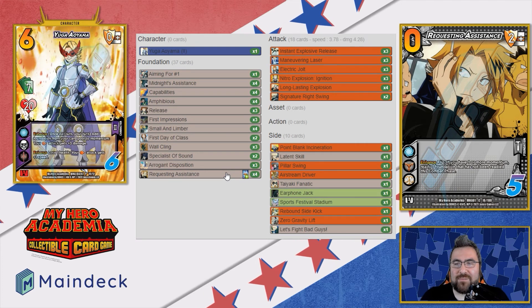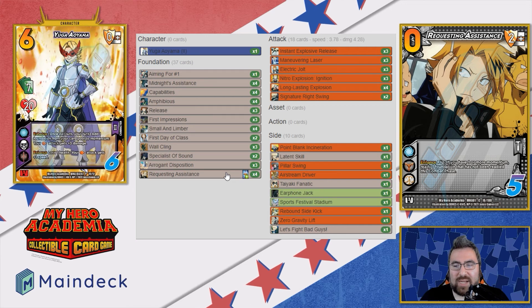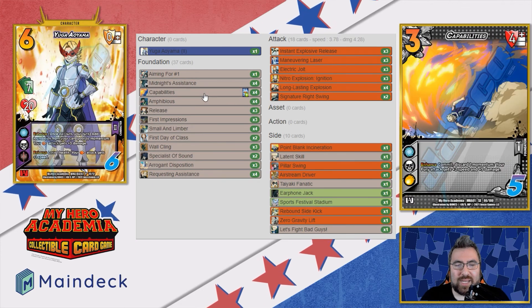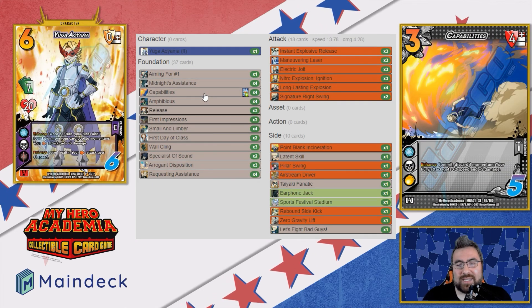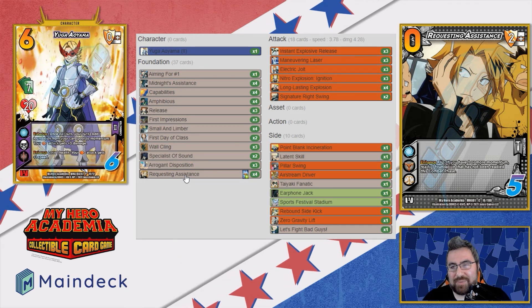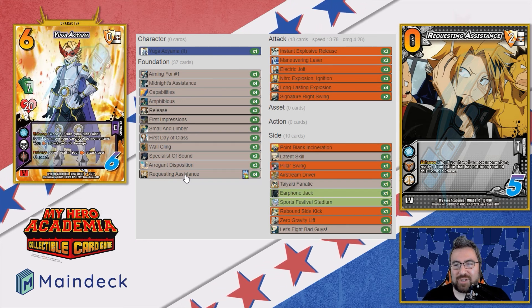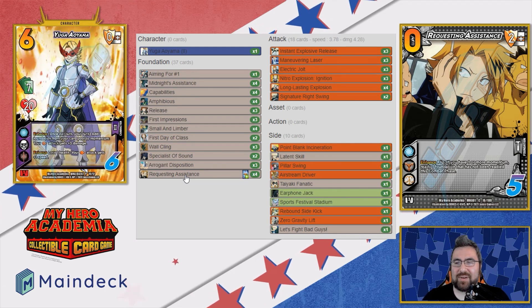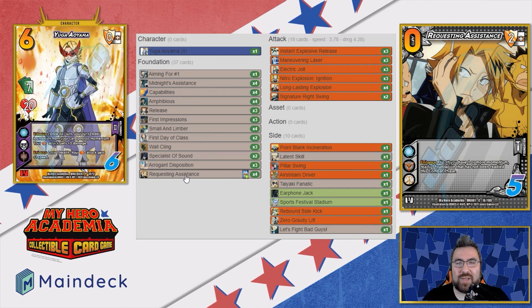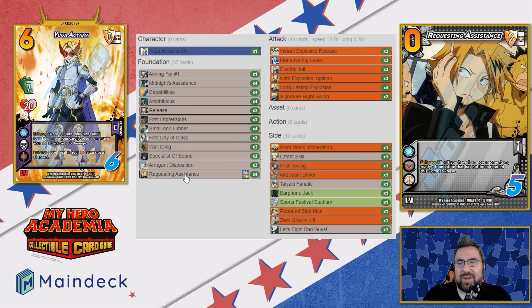Last but not least, we got four copies of Requesting Assistance — flip: if you have one or more momentum, ready a foundation that has not been ready this combat phase. This is important because we can ready our Capabilities with this. We have plenty of ways to always have a supply of momentum, meaning we can always ready something. It's a great spam foundation, particularly great if you only have a few Capabilities or even if you have all four down and just want to reuse them. It just all around does work in the deck.